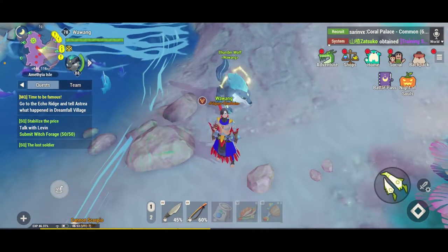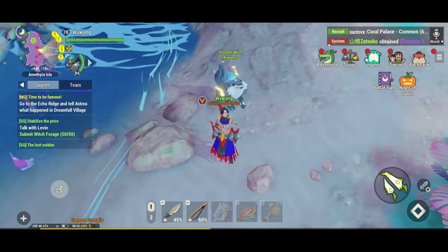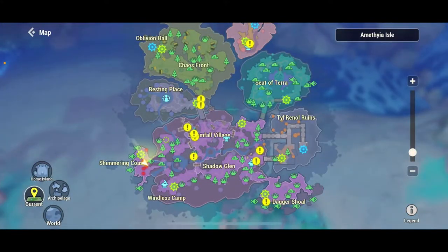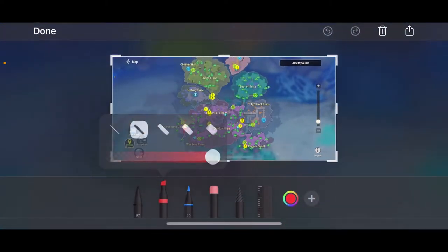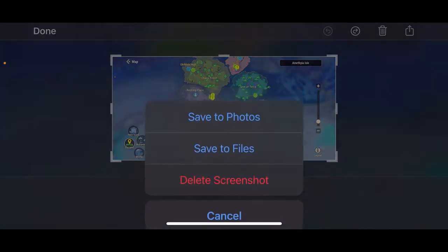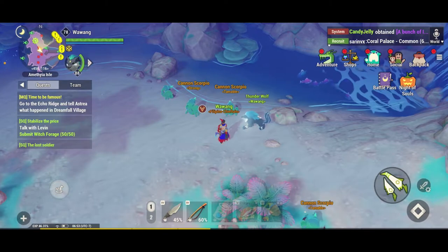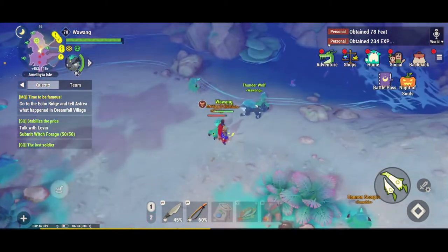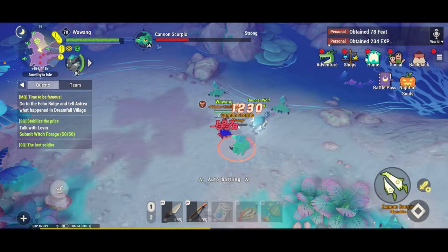Hi guys, today I'll be showing you the best way to get gold. You go here on the map — in the Amitya Isle, where I am right now. This is where we're going to get a lot of gold. First, you kill these enemies.